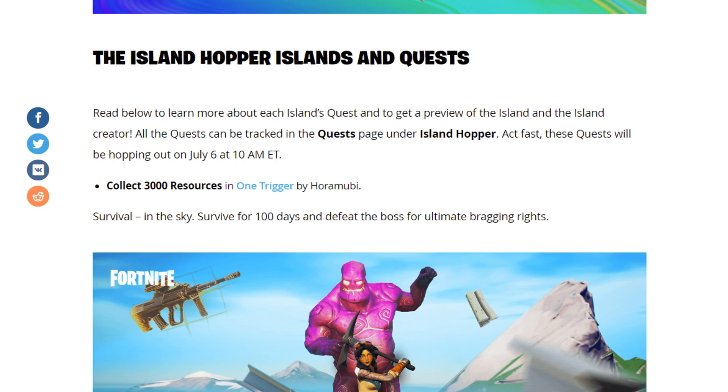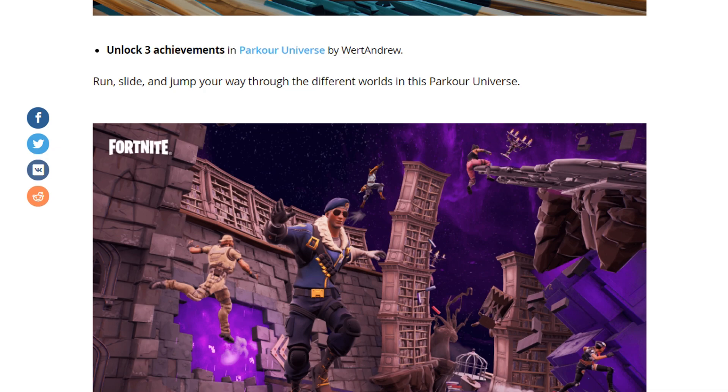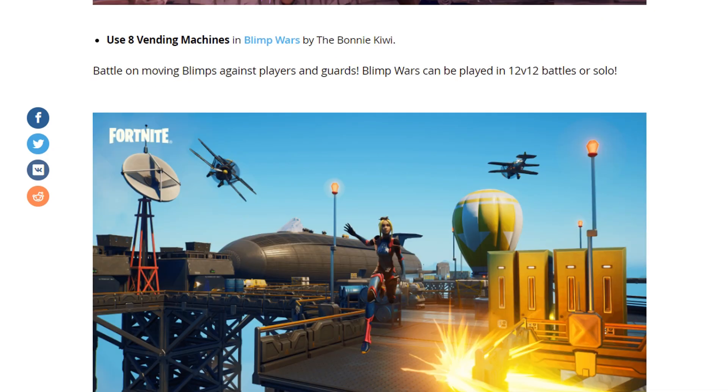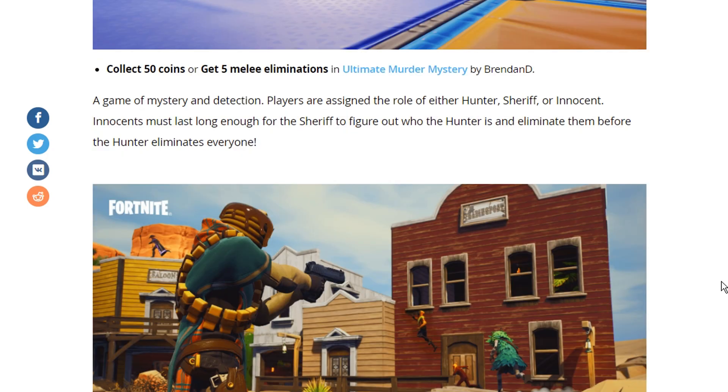The Island Hopper quests are: first, collect 3000 resources in 1 Trigger; second, unlock 3 achievements in Parkour Universe; third, use 8 vendor machines in Blimp Wars; and fourth, unlock 4 achievements in Colour Dash.